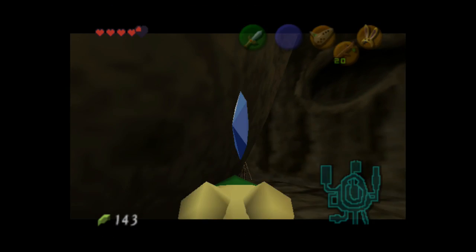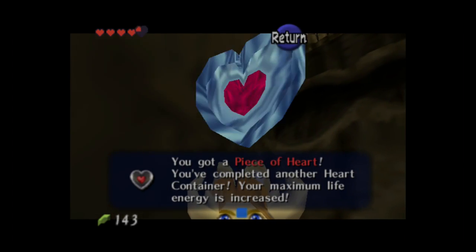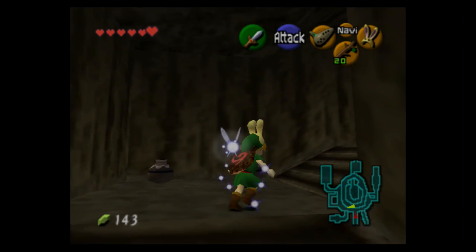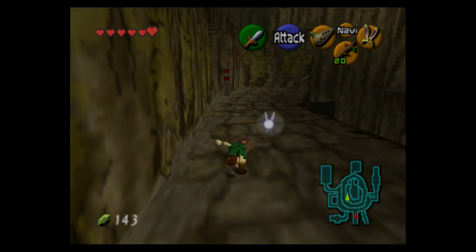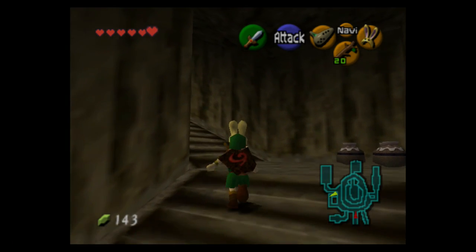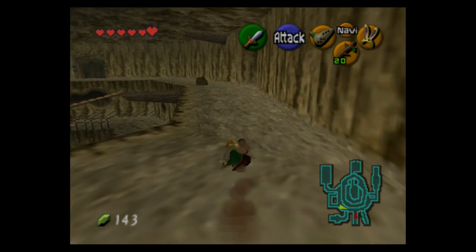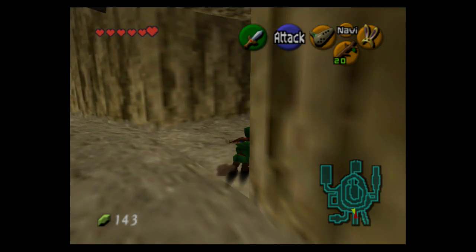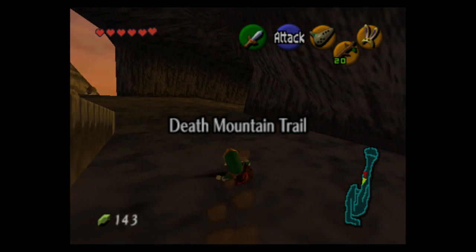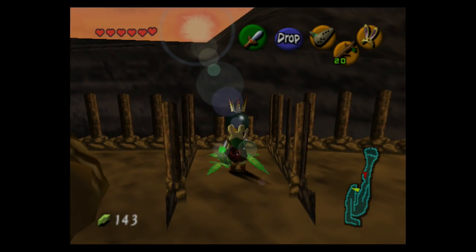Something cool about the Goron Bracelet is that it actually shows up on Link's model — you can see it on his left hand. Speaking of which, Link is left-handed. You can see his sword is on the left side and the shield on the right side. If you're right-handed it would be the other way around. This might be the first game to make sure he's left-handed, because in other games they usually use reflected sprites, so if he's facing left he uses his left hand and vice versa.